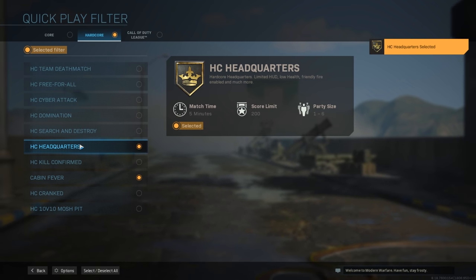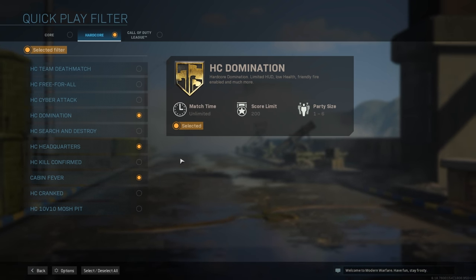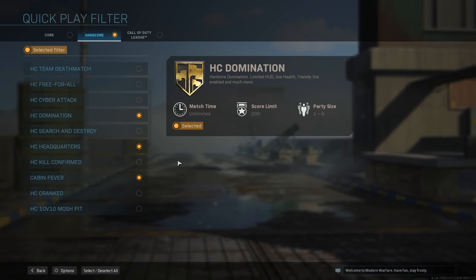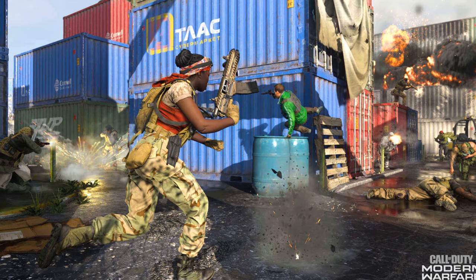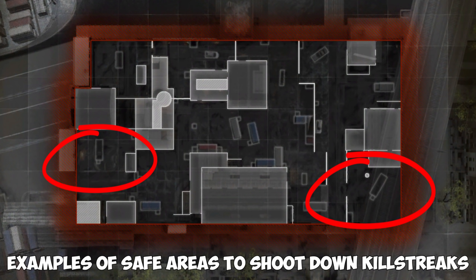Hardcore and objective-based matchmaking modes are going to be your bread and butter for racking up kills. I usually recommend playing on smaller maps, but the size of the map doesn't matter as much for the launchers because there are usually safer areas for taking down killstreaks. For example, you can get a lot of kills on Shipment with the launcher, but it'll be a lot harder to shoot down a killstreak on the same map. So try to work on challenges based on the strengths of the map.